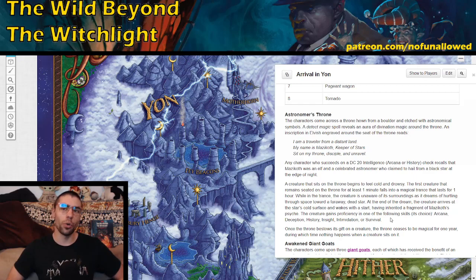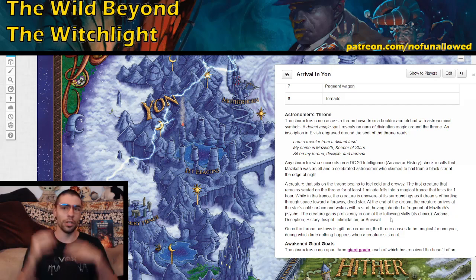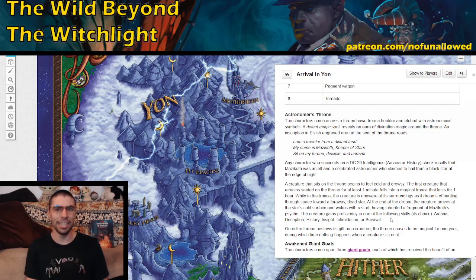Any creature that sits on the throne for one minute falls into a magical trance lasting one hour. While in the trance, they dream of being hurtled deep into space toward a dead star. At the end of the dream, they arrive on the star's cold surface and awake having inherited a fragment of Mazakoth's psyche — gaining proficiency of their choice in Arcana, Deception, History, Insight, Intimidation, or Survival. After one PC gains this, the throne ceases to be magical for a year. This definitely leads to further adventures, and you could flesh out more about who Mazakoth is and where they came from.